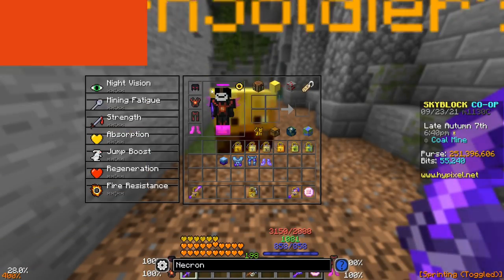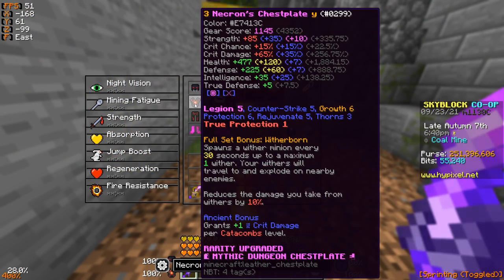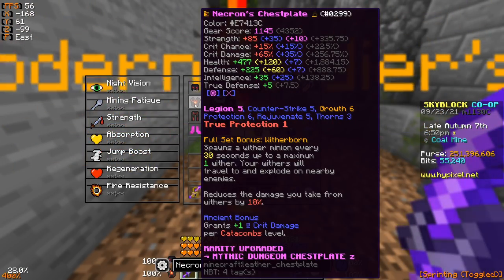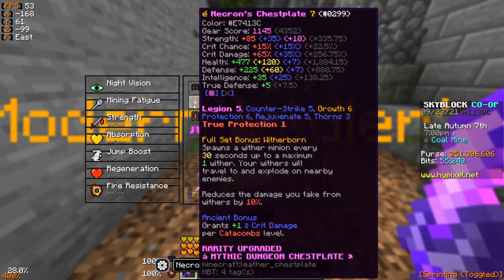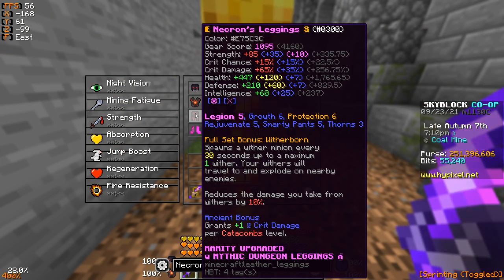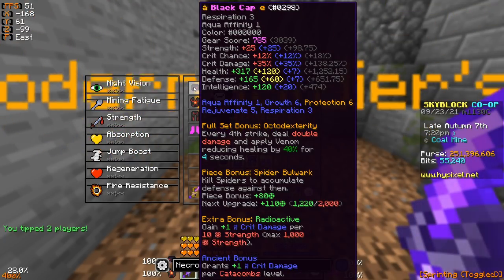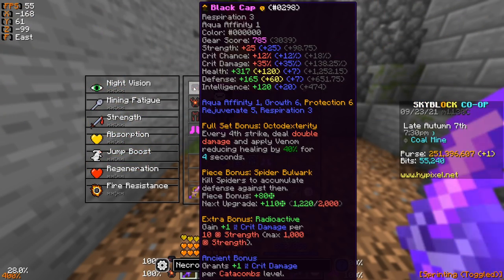For the Necron tests, I'm using a three-quarters set that is fully recombobulated, maxed out with fuming hot potato books, fine gemstones, ancient reforge, G6 and P6. I have Legion 5 on all pieces but no players nearby so it won't activate. For the helmet, I'm using a maxed tarantula helmet with fuming hot potato books — though it has no gemstone slots.